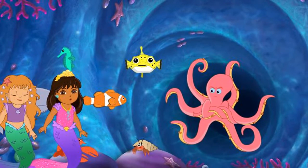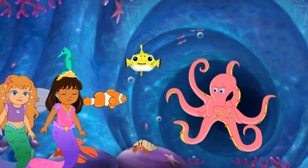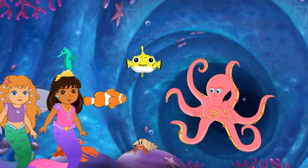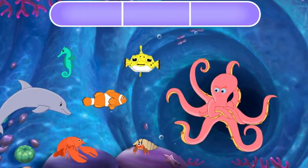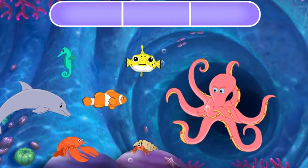Uh-oh, an octopus guard! It's going to be hard to get past all those arms. Dora, the octopus guard loves to dance. When he dances, he moves his arms and then we can swim past. Buena idea! Our sea creature friends can help us make a song to get the octopus guard dancing. Each sea creature makes its own special sound.